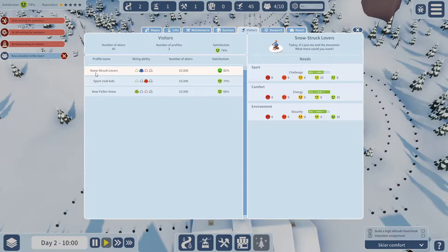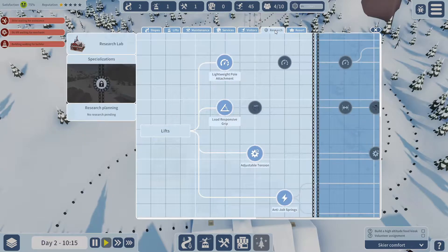Services shows what types of services you've got, such as your food — you can manage them from there. Visitors: it's kind of got different ski clubs. The Snowstruck Lovers have a blue skiing ability, Sports Club Kids are a bit more skilled, and New Falling Stone are green. It gives you their satisfaction rating. So if the Sports Club Kids had quite a low one because I wasn't doing enough challenging courses for them, we can put a new slope down. It's generally just about managing the people. And this is where you get to research.